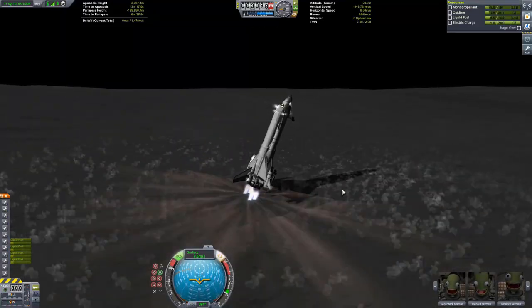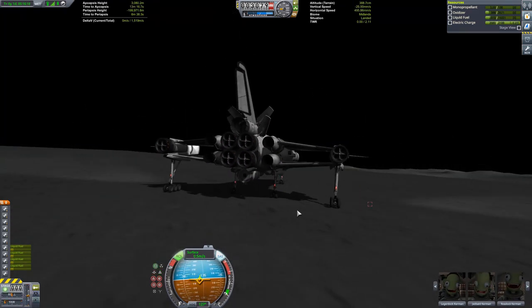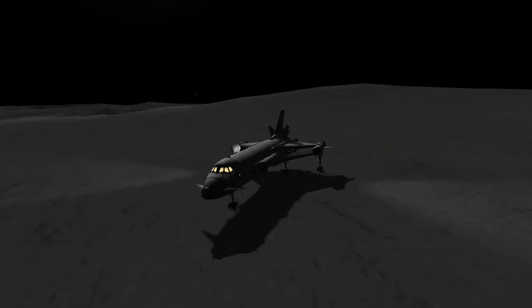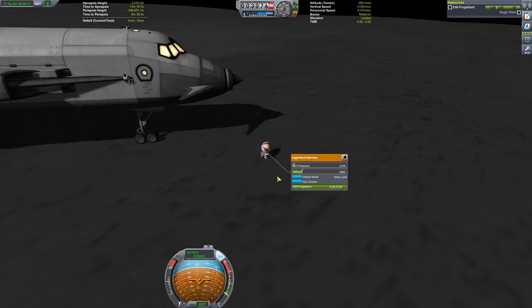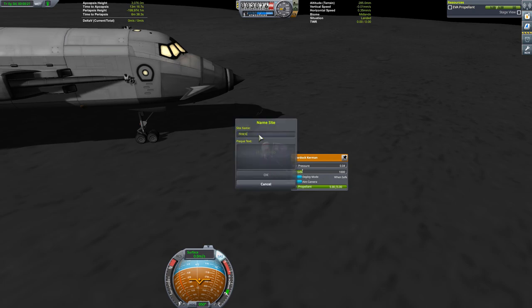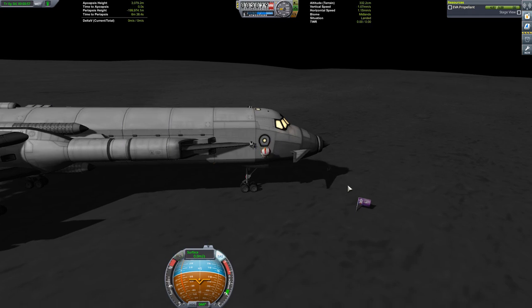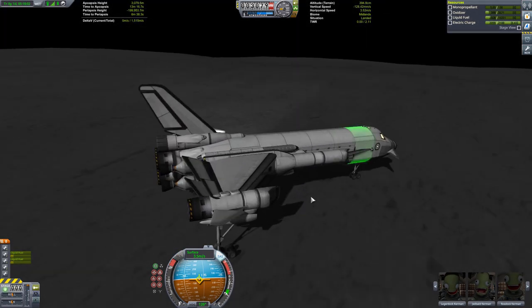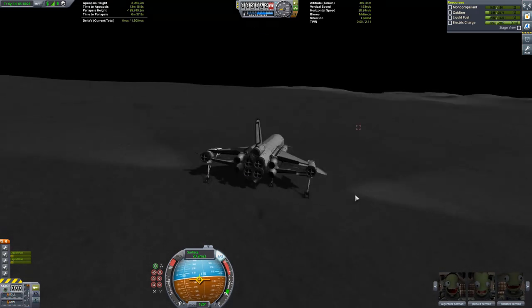Slowing the footage down to real speed — and boom, a small explosion. We lost a Whiplash engine on touchdown, so the landing could have been cleaner. But this was my first attempt — no quickloading or reloading at all — which is surprisingly good. First SSTO, first Mun landing, and it worked perfectly. I'm definitely happy with that.